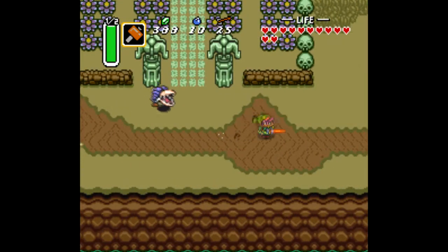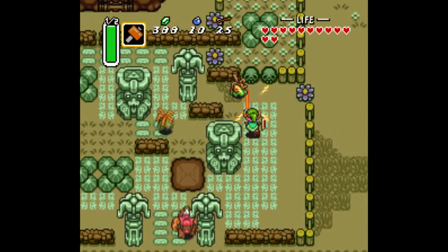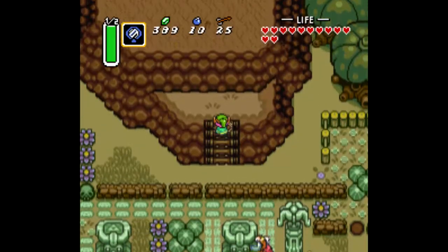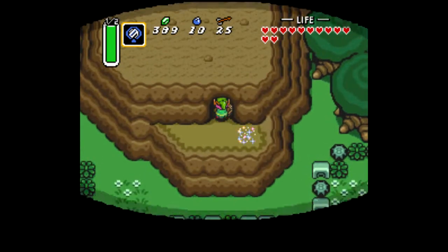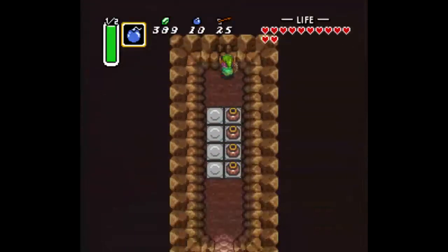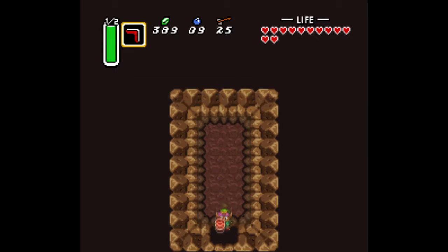This area up here by the Sanctuary in the Dark World - you don't really come up here all that often. Any time you can make to come out of your way and get this stuff is a good time. It's much easier with the Titan's Mitt - without it you'd have to go into the Light World, warp back, and warp back to the Dark World, which is a pain. But when we go in here and bomb this wall out - yay, heart piece. That's great.